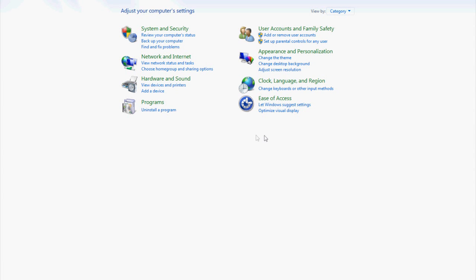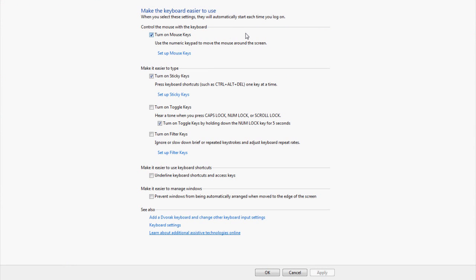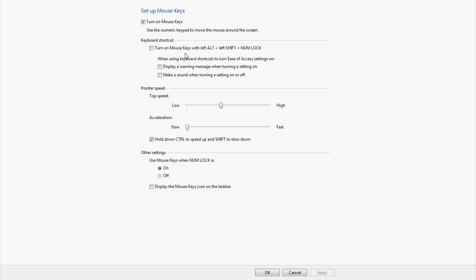To set up mouse keys, go to Start, then Control Panel. On XP, click Accessibility Options; on Vista or 7, click Ease of Access and then go to 'Change how your keyboard works.' On the settings screen, you want 'Turn on Mouse Keys' checked, 'Turn on Sticky Keys' checked, and everything else unchecked — except for 'Turn on Toggle Key by holding down Num Lock key for five seconds,' which I have checked. In the mouse keys setup, do not display the mouse keys icon on the taskbar — it will mess up your clock, cause your computer to freeze, and is absolutely horrible. You also don't want any keyboard shortcuts on.